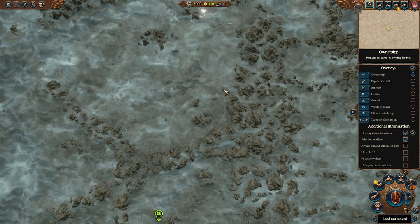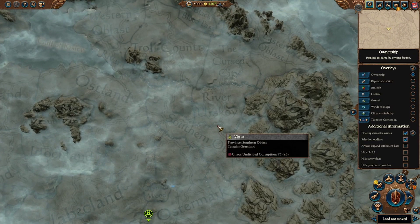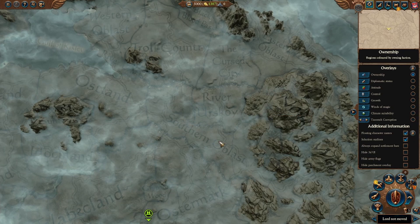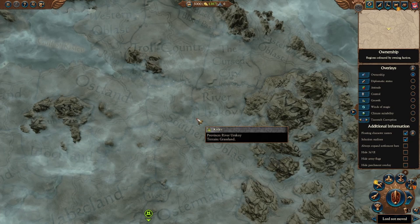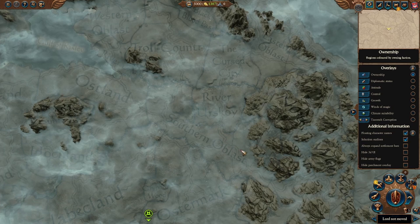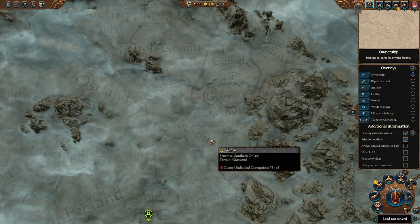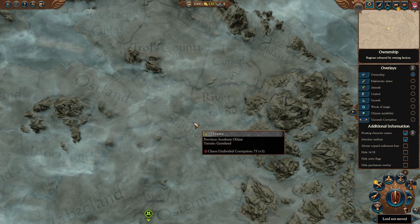The last Kislev thing I want to talk about is the campaign settlement visuals for the southern Oblast region. Previously, since Norscans start in southern Oblast, those territories were classified as Norscan territories, meaning any building defenses there wouldn't give you walls. Now they've changed the settlement slash field battle stuff, so maybe that doesn't matter anymore. But I'm hoping that what this means is it's not just the visuals that have changed but also the technical classification of those territories — that they're now technically Kislev territories, so you can actually build the garrison building and get the proper upgrade to the battle type.